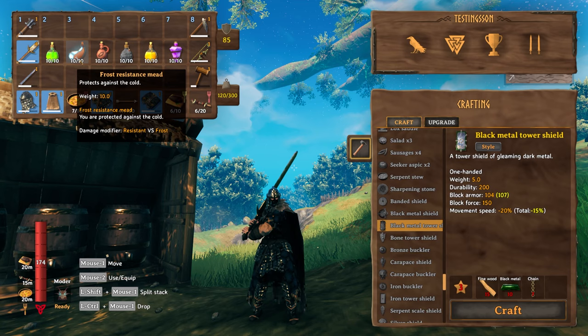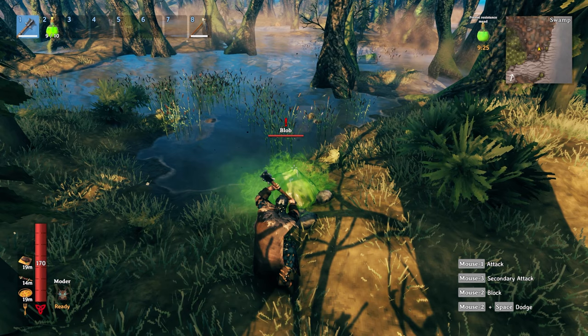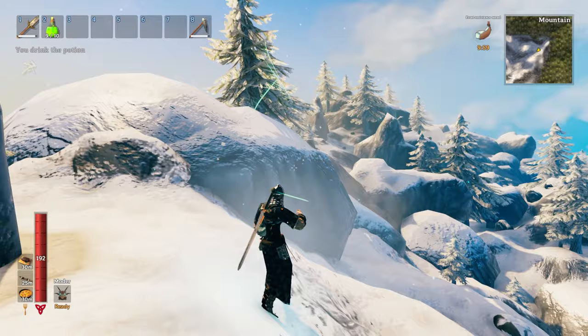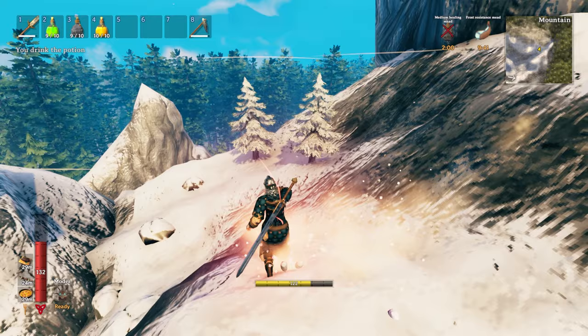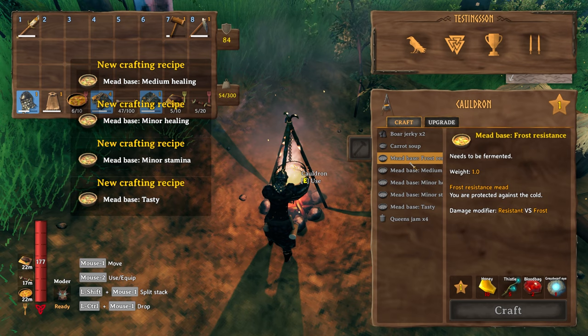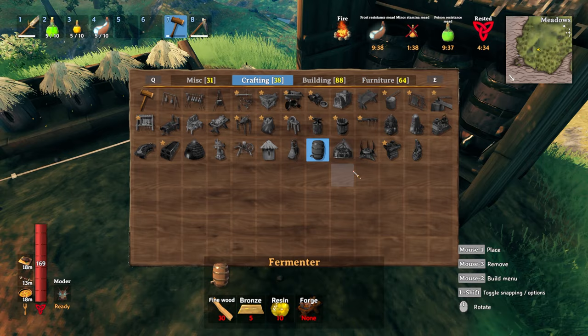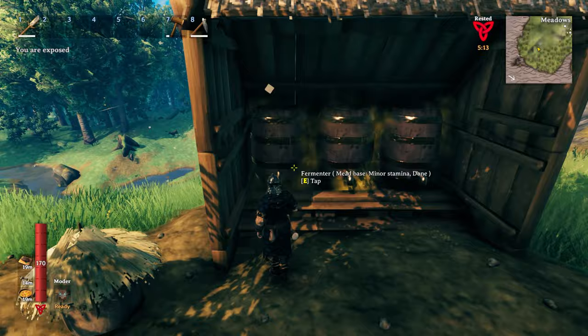And number seven: do not neglect potions — or meads, as this game calls them. If you're going to the swamp, make a poison resist potion — no more deaths from poison slimes. If you're going to the mountains, make yourself a frost resist potion. If you're going into a hard dungeon or a boss fight, bring some health and stamina potions. To make these you'll need a cauldron, which requires tin to unlock and teaches you how to make mead bases, plus a fermenter, which needs some fine wood, bronze, and resin. Put a mead base into the fermenter and come back in two in-game days and it will give you six bottles of whatever potion you were making.